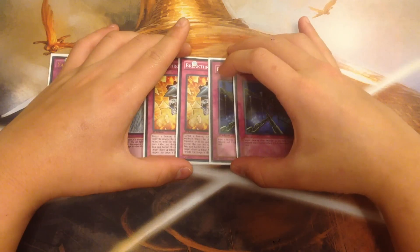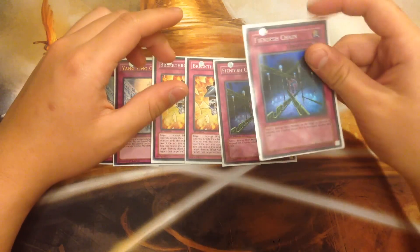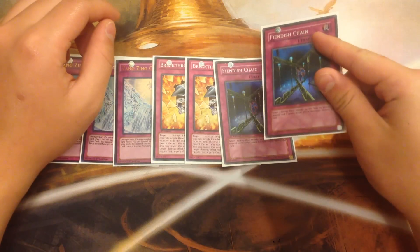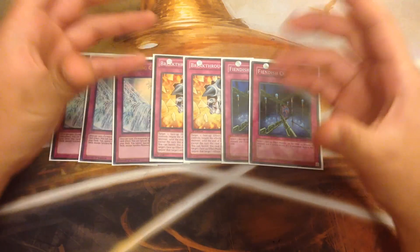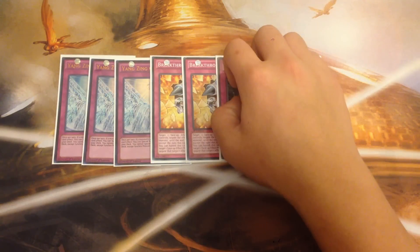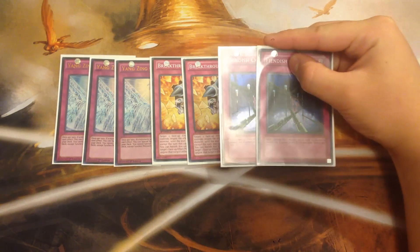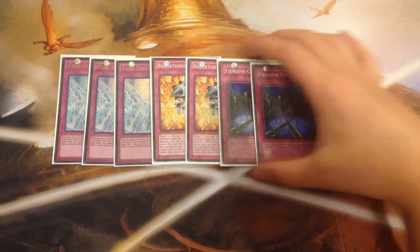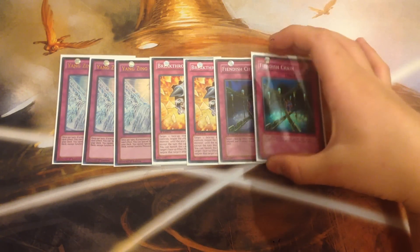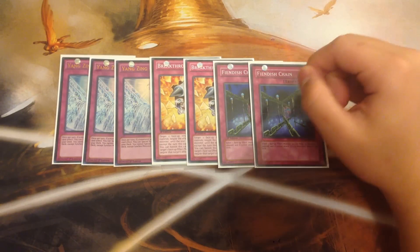Next, you play double Breakthrough Skill and double Fiendish Chain. The reason I play a lot of effect negation is because the only thing this deck loses to is effects that stop monsters from floating — such as Abyss Dweller. Fiendish Chain is my favorite trap card: it stops your opponent's monsters from activating their effects and prevents them from attacking. Fiendish Chain and Breakthrough Skill are really, really good in this deck.